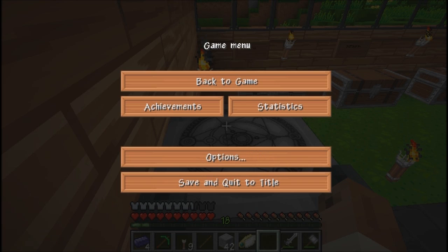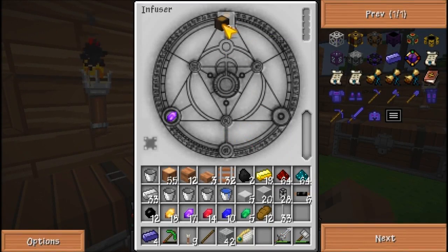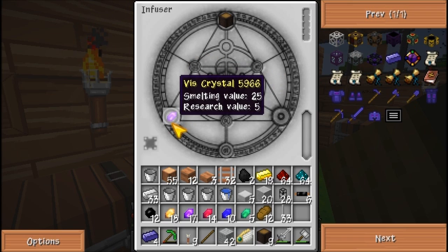Oops, my bad on that one, guys. Alright, the number above the arrow indicates the amount of viz you need in order to complete the infusion. Let's try it with greatwood then, if they do have greatwood. And it says it's supposed to come out with a thing.